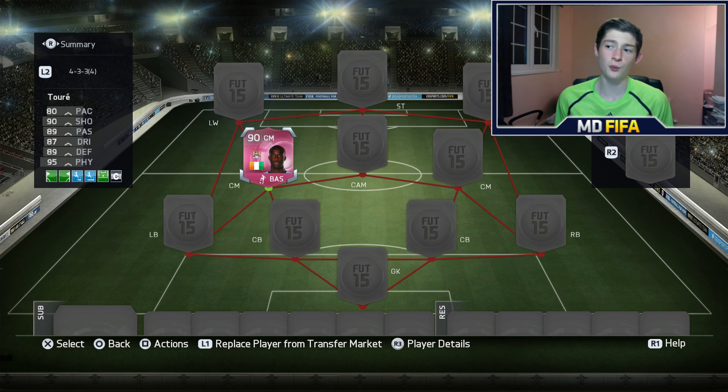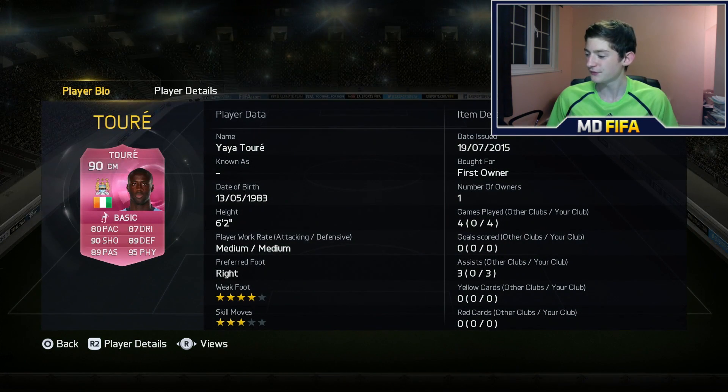Right guys, what is going on? Welcome to another video. Today I'm going to be trying out my pack-pulled Footy's Yaya. As you can see, I played four games with him — he got three assists, zero goals. He's yet to score for me, but I've been playing him as a CDM, so overall I haven't really been pushing him up much.